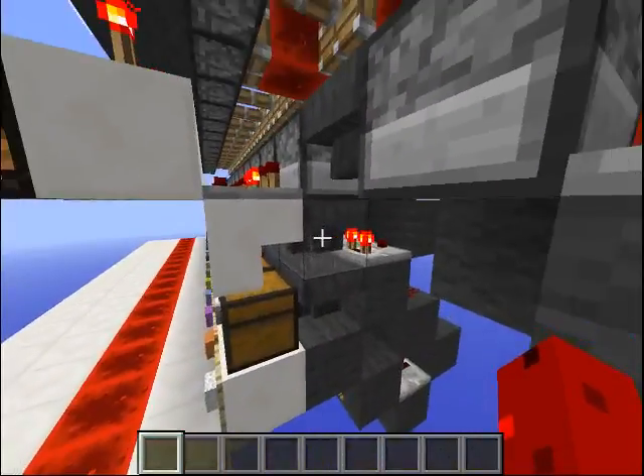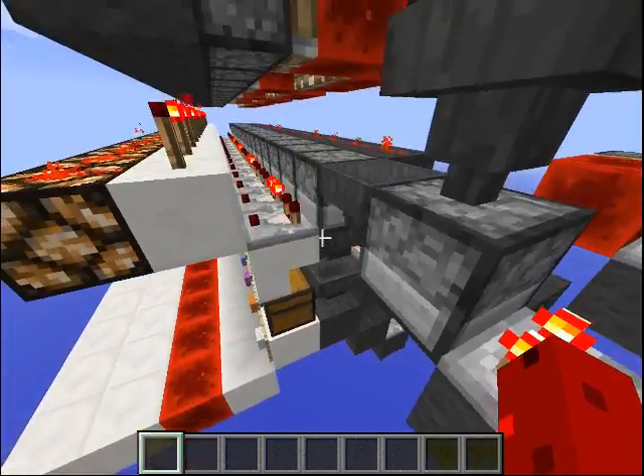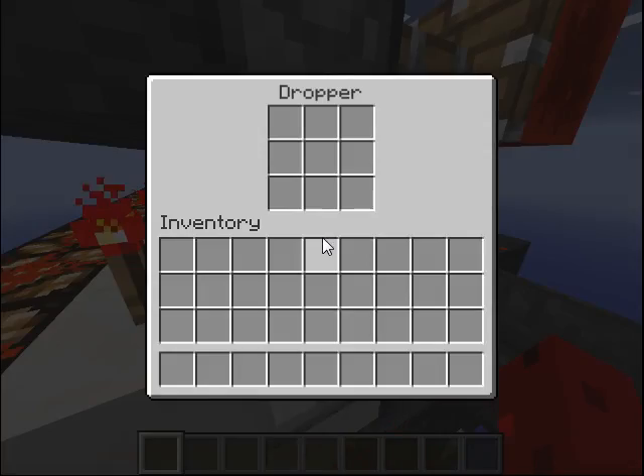If it is the right item, it goes to this thing here — this is just to sort the item, to sort the right wool. And if it's not the right item, it sends power to this comparator, which sends it to the next dropper.